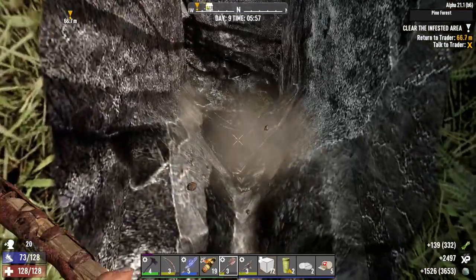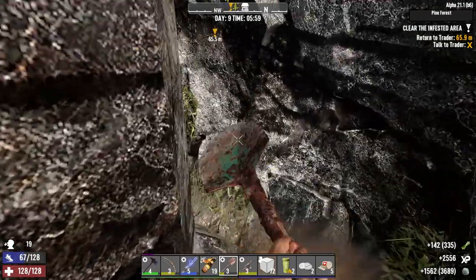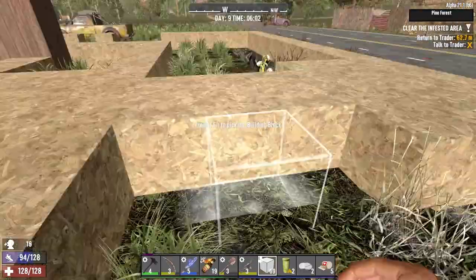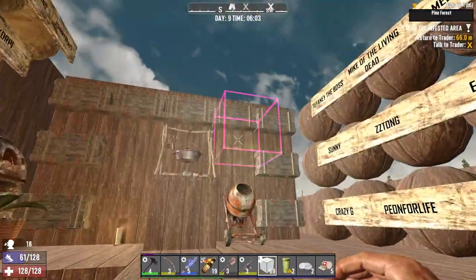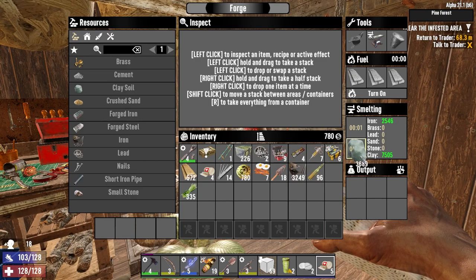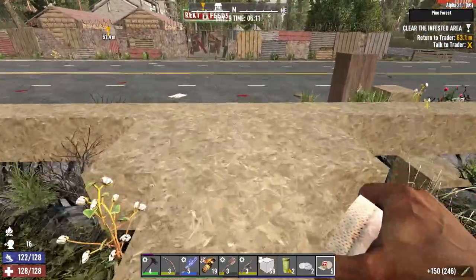Coffee's worn off and we're just coming around to complete the lap. We did this area last time — awesome. Since we're going to get so much of this clay, we might as well get it smelting. And Trader Joel is now open — let's go.